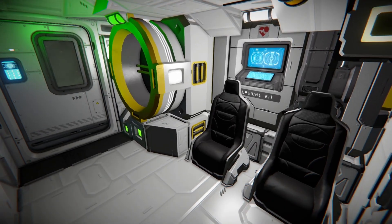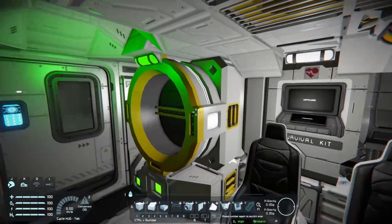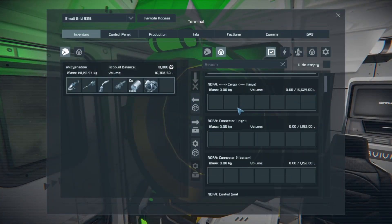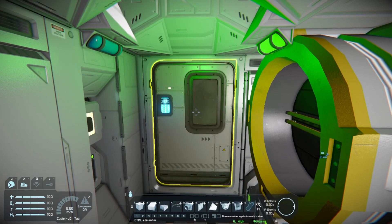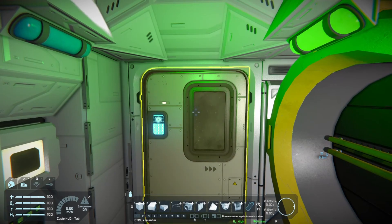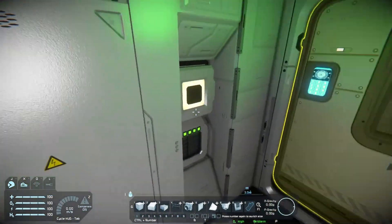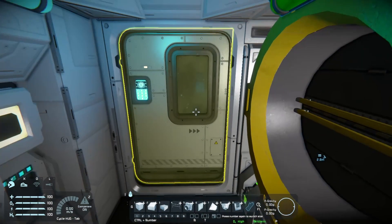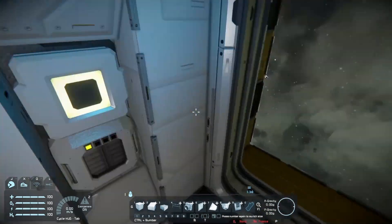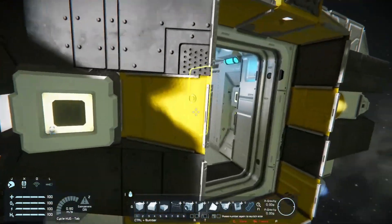Inside the airlock you also have a cryo pod for convenience when logging out or traveling far distances — it's a nice thing to have on a small grid ship. Going the rest of the way through, the doors automatically close behind me. This is the main compartment of the Nora. This is where you have your survival kit, set up with a button to turn it on and off so you can spawn elsewhere if you have forced respawn, and it's on a timer so it automatically turns itself back on. There is also a connector here so you can access your large cargo container from inside the ship. The door on this side is not a full airlock and is locked by default — it's turned off so you cannot accidentally open it and vent all the atmosphere inside your ship.